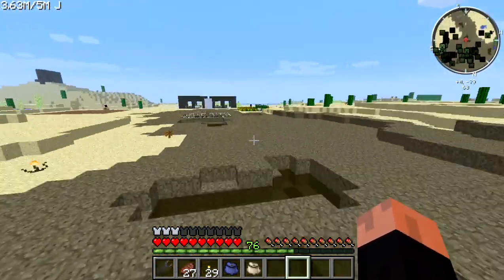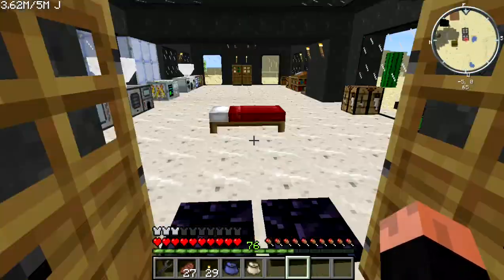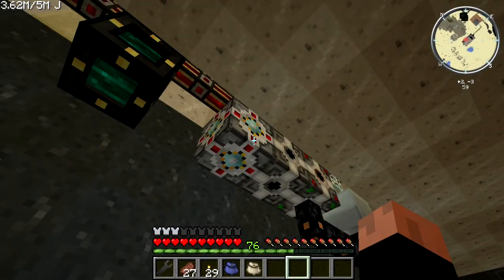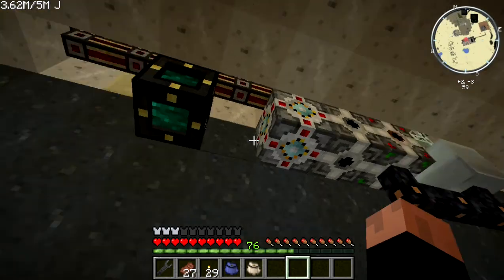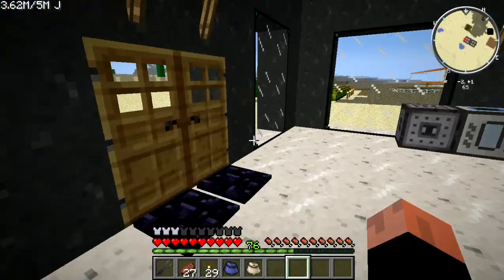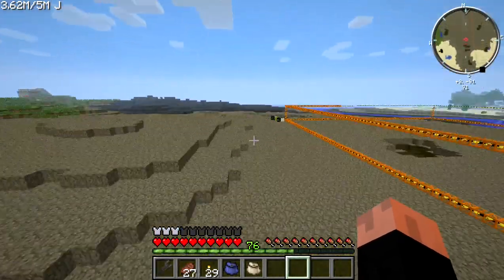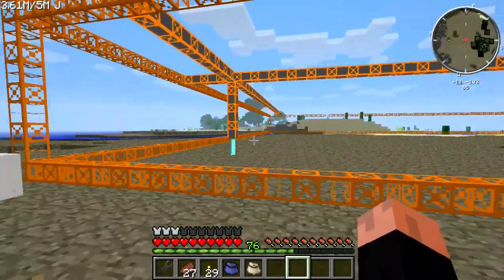Let's check out the power consumption — 43 Minecraft Joules (MJs) per tick. Everything's going good. That's on low voltage. On high voltage you get about 10 more MJs per tick. She's almost done building and there it goes.